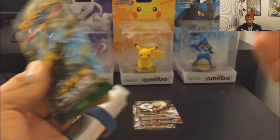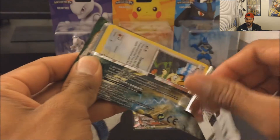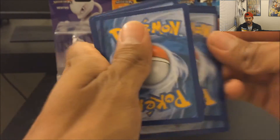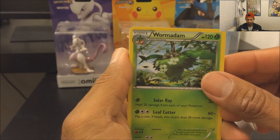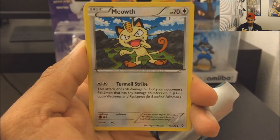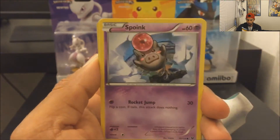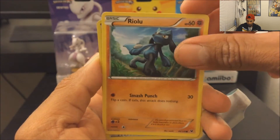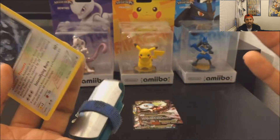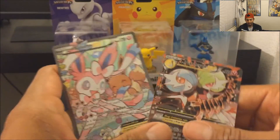Okay guys, last pack! I can't complain with the Dark Ride box, but come on. Three, two, one! I get a Wormadam, a Roserade, a Kangaskhan throwing a fist pump, a Meowth, a Larvitar, a Diglett trio, a Inkay, a Riolu. My reverse holo is a Dome Fossil Kabuto and my holo — nope, not even a holo.